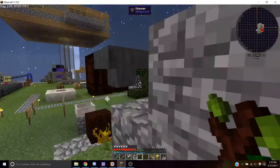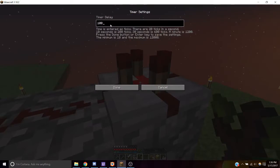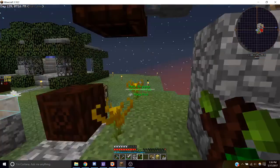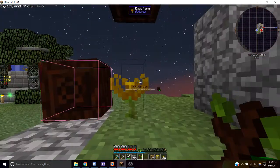Then we're going to want to place down our timer with redstone to keep our redstone torch from staying on constantly. Open up your timer delay, and depending on how many endo flames you're using, you're going to use a different timer delay amount. Since I'm using two, I'm going to use a timer delay of about 400.